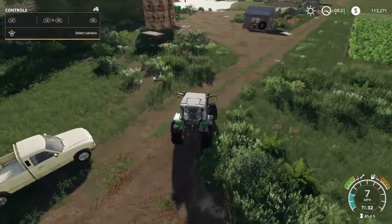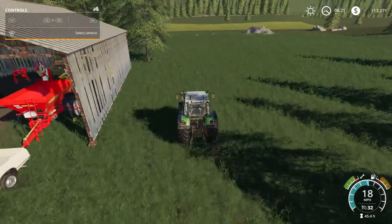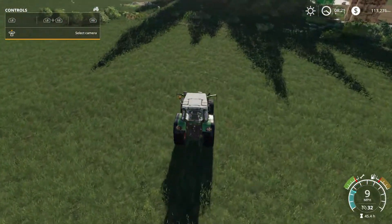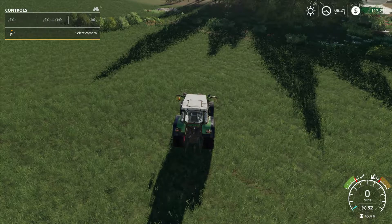The first thing that I did was I went through and I got rid of all of these trees, because I think this is where I'm going to put my bunker silo. I sold 21 trees and made a total of $76,726.